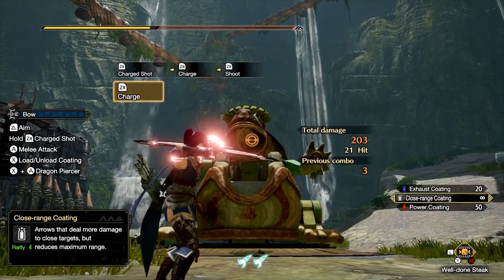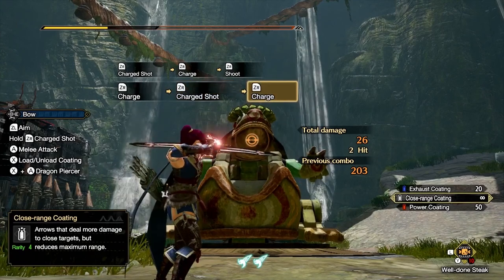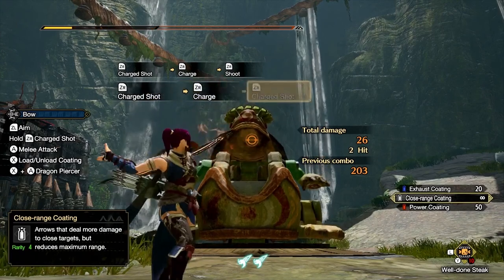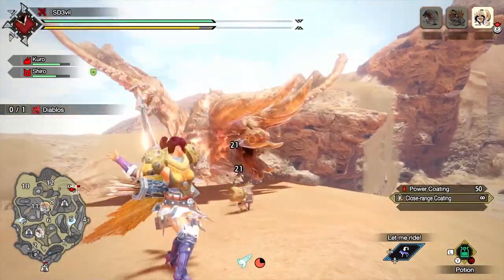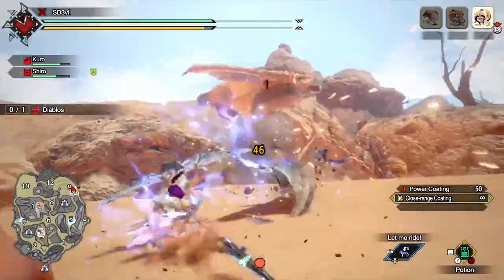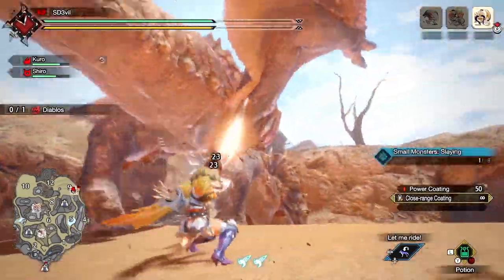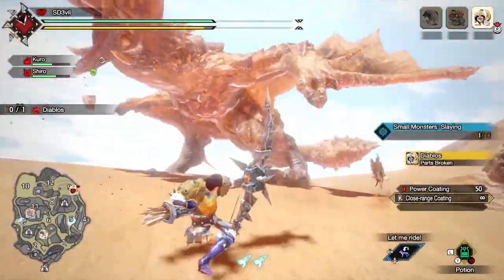You can also hold ZR to charge up your bow to reach the highest charge level, but your damage per second will become extremely low. This means it's much better to spam your shots rather than waiting to fully charge your shot every time. However, there is one reason why you might want to charge up your shot this way, but I'll talk about that later.